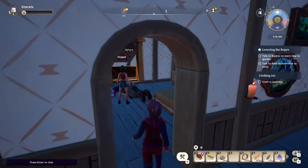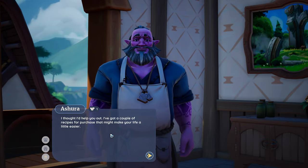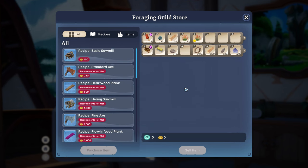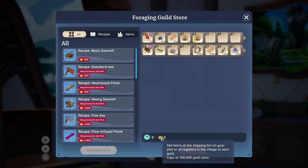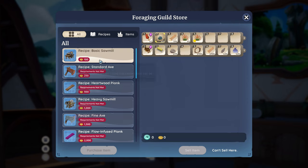The buildings are really cool. This is where we learn recipes. I don't have any coins — I did harvest a whole load of stuff. I can't sell here. We're gonna have to find a way to earn money so that we can buy the sawmill.